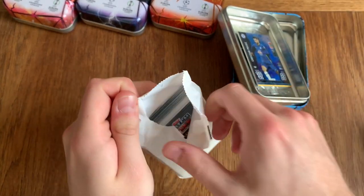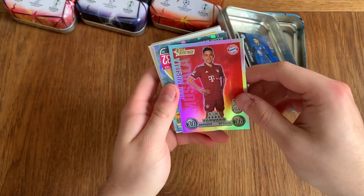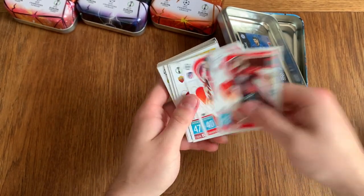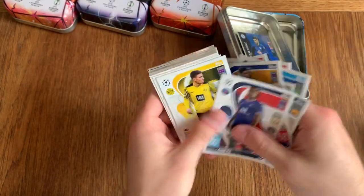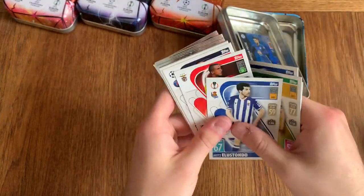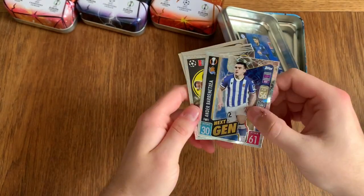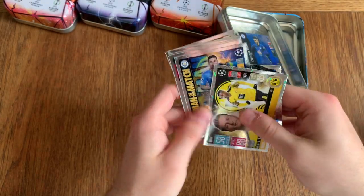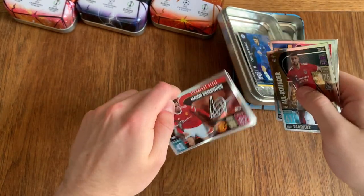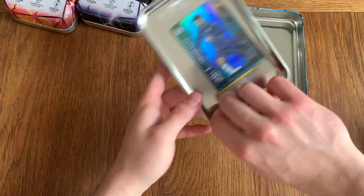Now let's move on to the second packet and the last packet overall. We've got Musiala Heritage, Romanoli Crystal Card. Those shields and Chrome Preview cards are actually very rare, it looks like. Unfortunately, no big cards again in this one.